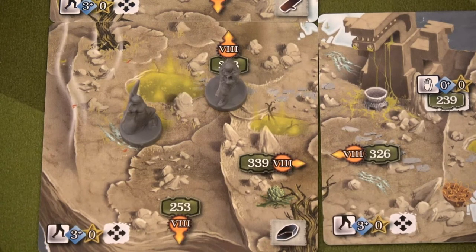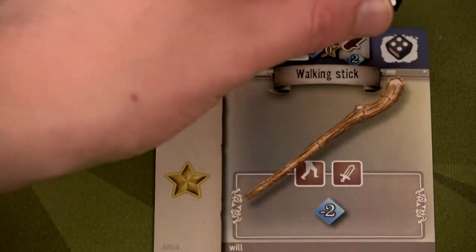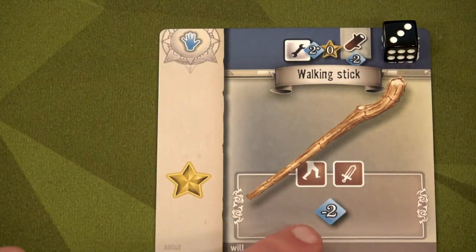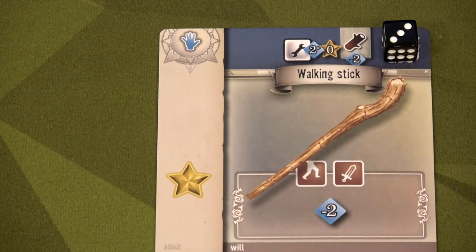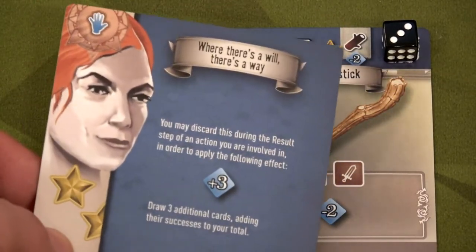We're going to use our walking stick and do this action together, so both Keelan and Dimitri move together. We decrease the cost to three, which means we draw two less cards from our action deck, so we just have to draw one card. We grab the card and reveal it — it's a Keelan special!